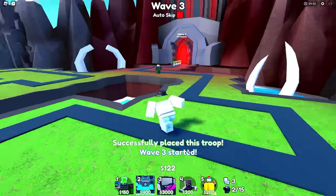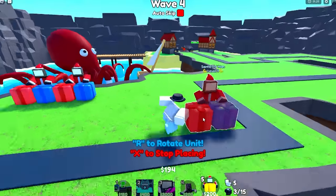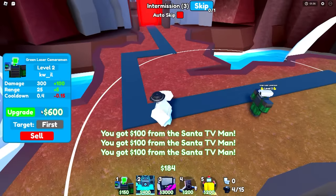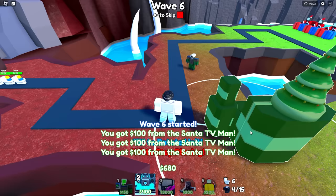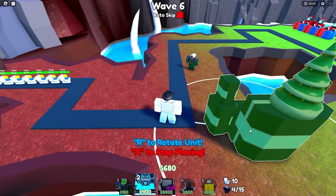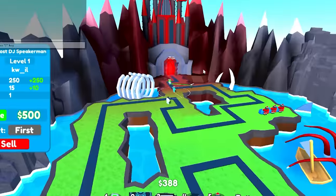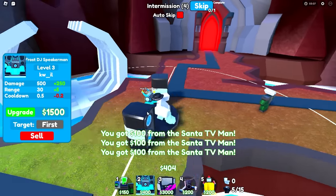Boom, there we go — one placed, two more to go. Boom, second one is placed. After we place our third one, we're going to upgrade our green laser cameraman. Now we upgrade this guy and we're going to place our early game AOE right here — for me it's the frost DJ speaker man. I'm not going to lie, I think this is the best looking map so far.